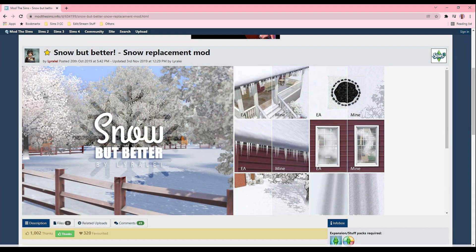Now we're getting into the minor detailed environment mods for The Sims. This mod is called Snow But Better created by Lyra Lay — it's basically a snow replacement mod. If you look at the comparison images, this mod has more texture to the snow than what EA has given us. The snow on the road looks way better, the icicles look more realistic, and the snow on the windows looks less foggy and blurry.